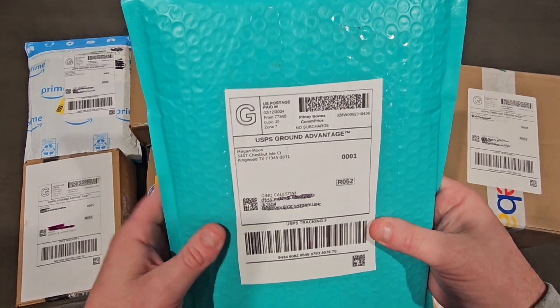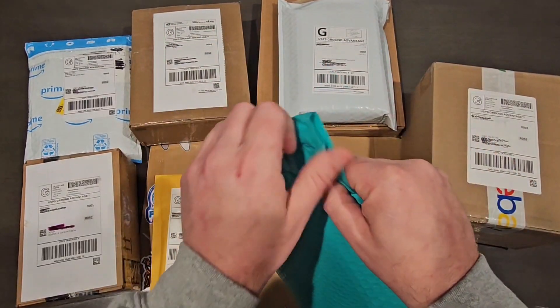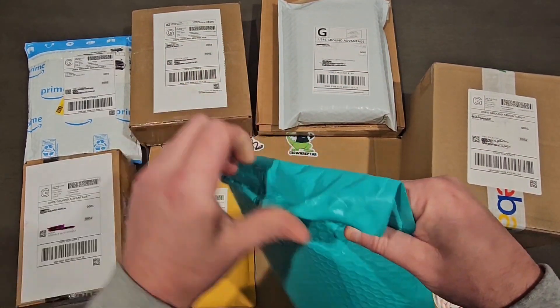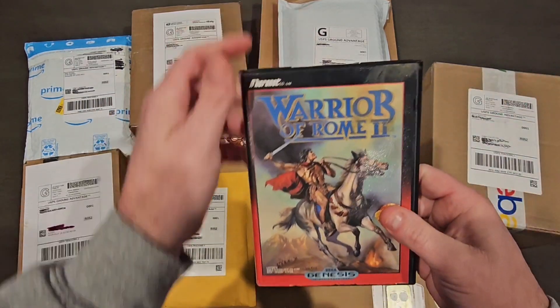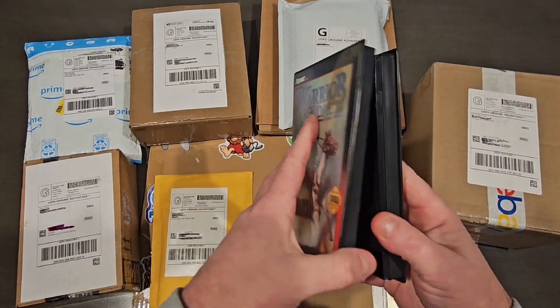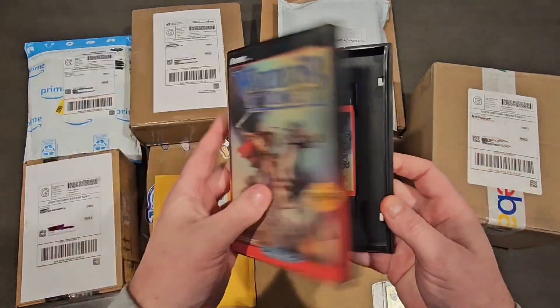First one out of the gate — package from Kingwood, Texas. What do we have in this one? Warrior of Rome 2, complete in box, pretty nice. Definitely one you want to check out.